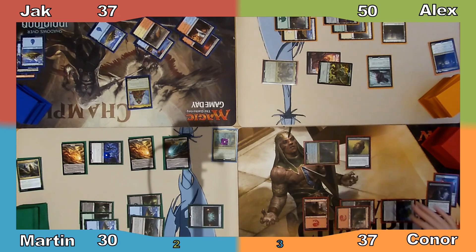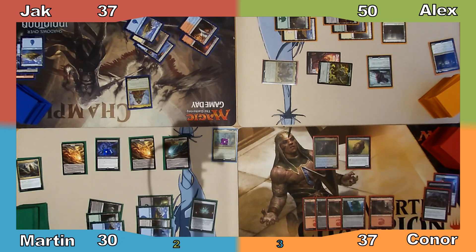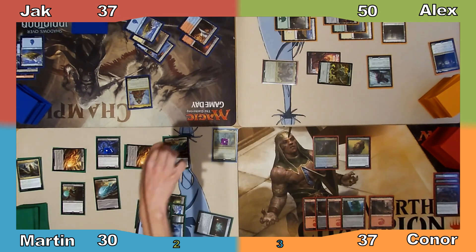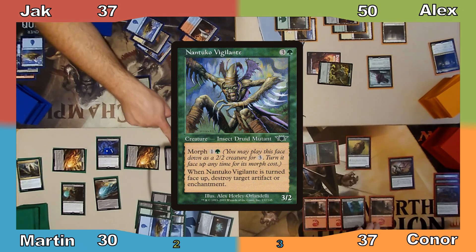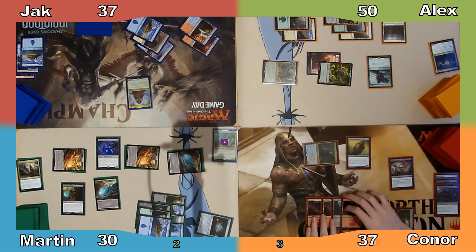Connor responds by tapping Anje, discarding a card to draw a new one, then moves to his turn. Connor plays a Mountain and passes to Martin. I play an Island and cast Thieving Amalgam, then use my scroll to manifest a card from my hand and move to combat. I attack Connor with 2 morphs and a manifest. Connor activates Anje's ability, discards Dark Withering, casting it for its madness cost and destroying one of my morphed creatures — revealed to be Nantuko Vigilante — and untaps his commander. He declares no blocks, taking 4 damage, and I end my turn.